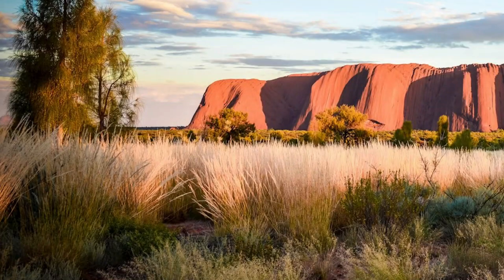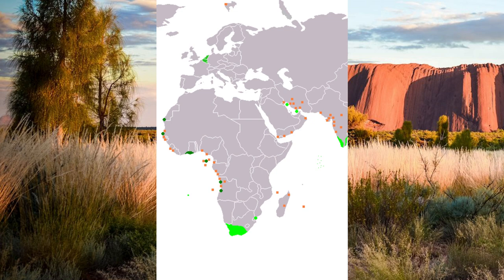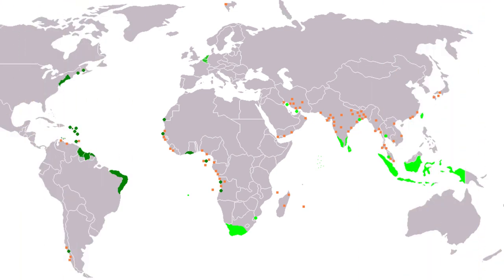Dutch disregard for Australia stemmed largely from the fact that the parts of Australia first discovered were the relatively barren North and West, which offered little financial incentive for settlement. But there was more to it than that — limitations inherent to the Dutch style of colonialism. Some Dutch holdings were large and expansive, rivaling or surpassing the Netherlands proper: New Netherland in modern day New York, the Guianas in coastal Brazil, Ceylon in southern India, the whole of Indonesia, and the Cape Colony of South Africa. But these large domains were the exception, as the numerical majority of the Dutch Empire was comprised not of large settler or resource colonies, but ports.